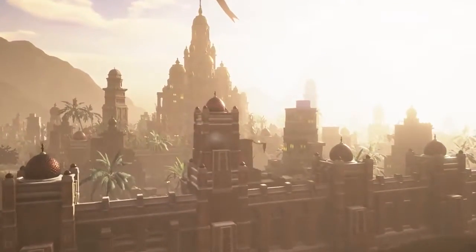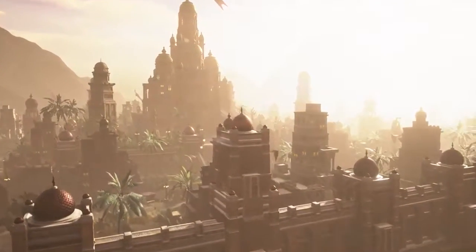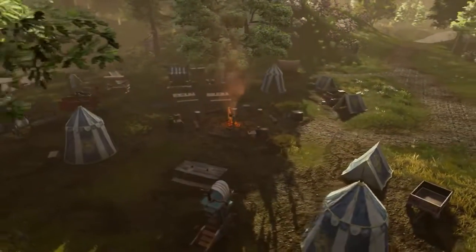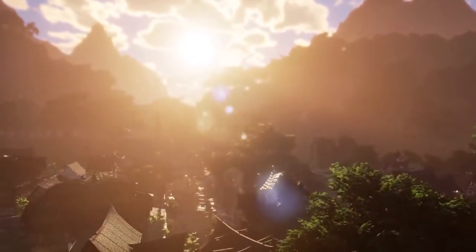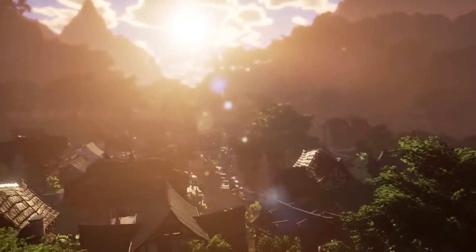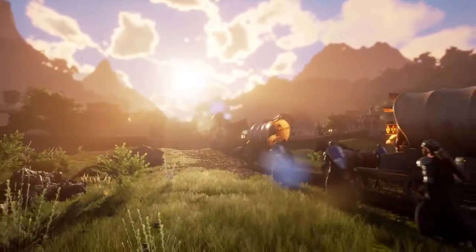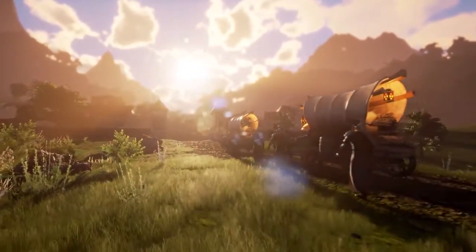To answer that question, we need to know what civilization offers in general. Every stage of a Node's development comes with additional services and benefits, and these services really start to pick up at stage three, the village stage. One of the foremost services that a Node offers is housing, and through that, citizenship — and citizenship is a big deal.